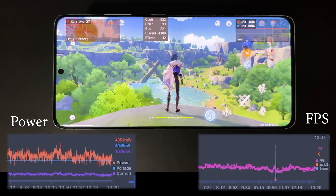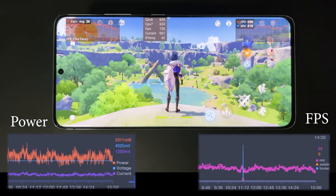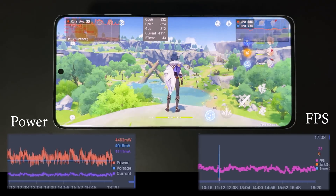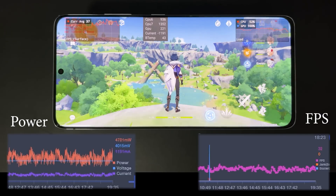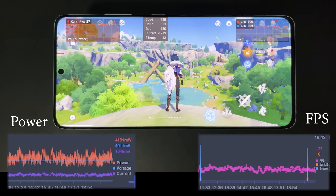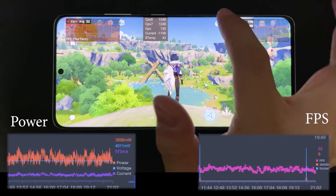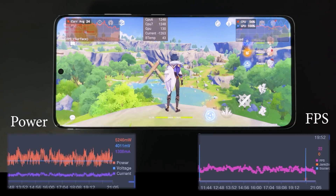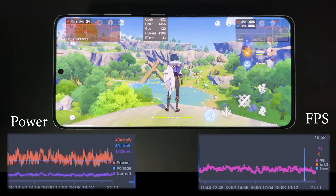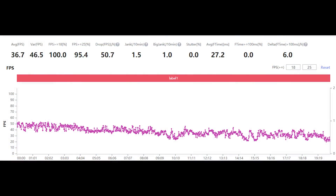Let's fast forward to the end of the test. In the later half, the device throttles a little bit more and performance hovers around 30fps, which is very bad for a flagship SoC of 2021. I do see power consumption drop slightly, from 5-6 watts to 4-5 watts in the later half, likely due to the throttling.